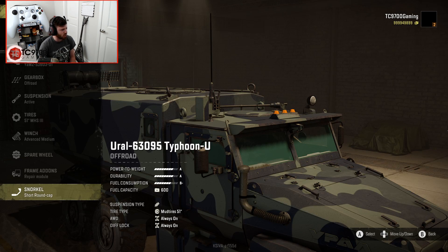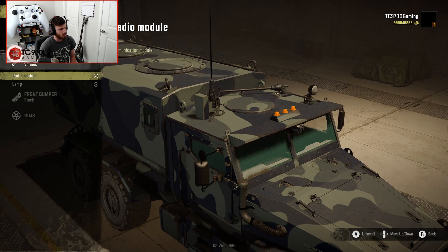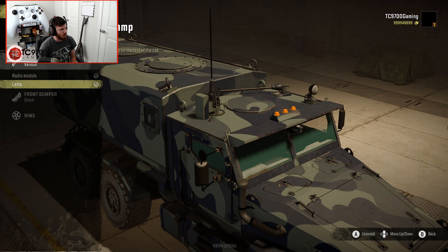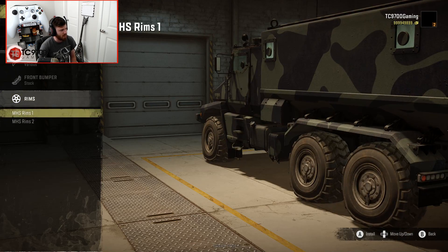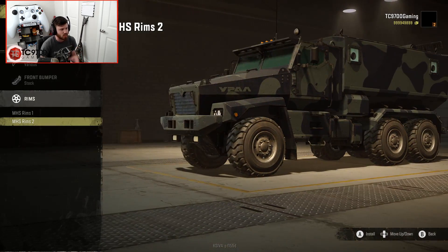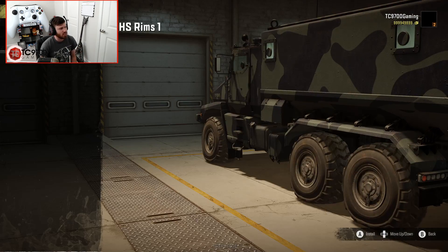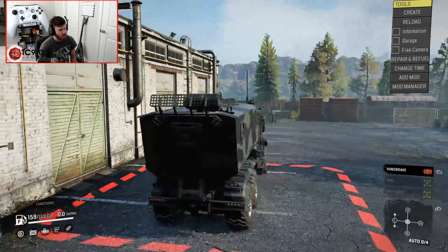We'll also add a snorkel on the side for better water-fording capability. There's a radio module and lamp up top, which are already installed. Front bumper we'll leave stock. Wheels-wise, we've got MHS rims one and two — I prefer the second option, so we'll go with those. Interior customization is pretty much nonexistent. Now let's go ahead and leave the garage to see how this thing drives.